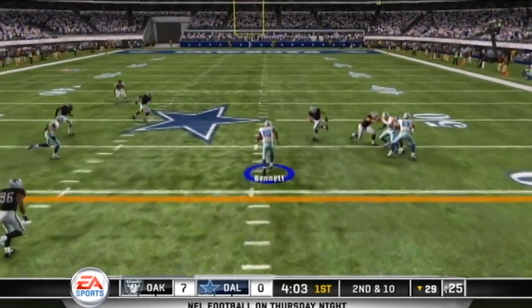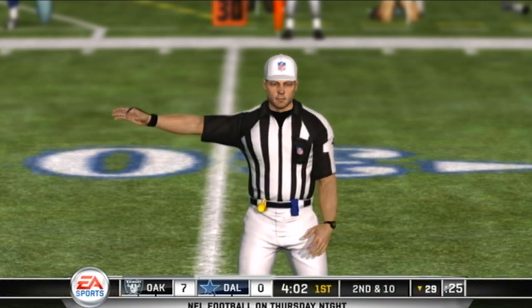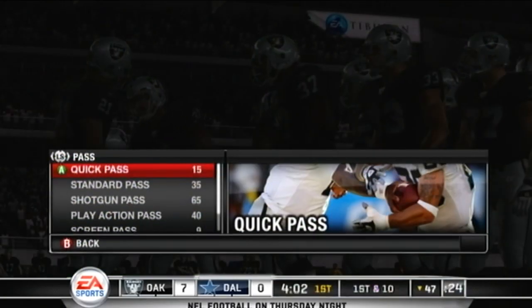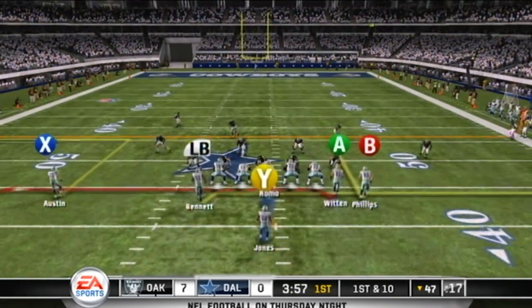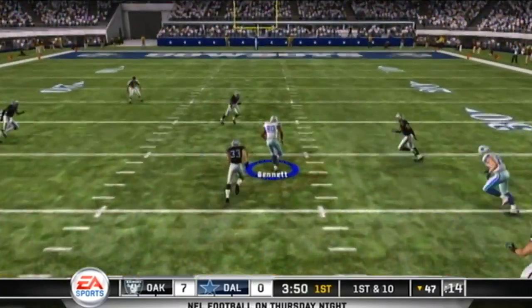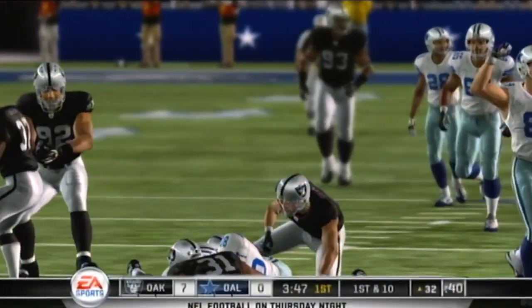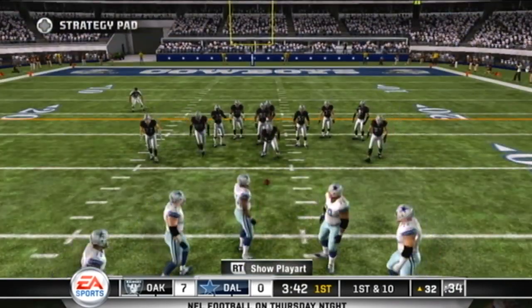Here's the throw — he's tackled at the 47-yard line. Face mask, defense — the penalty is declined. First down and ten, ball on the 47. He gets off the throw — nice play. The defense came with the blitz; he made a good read and delivered a nice ball to the open man. They line up at the 32.